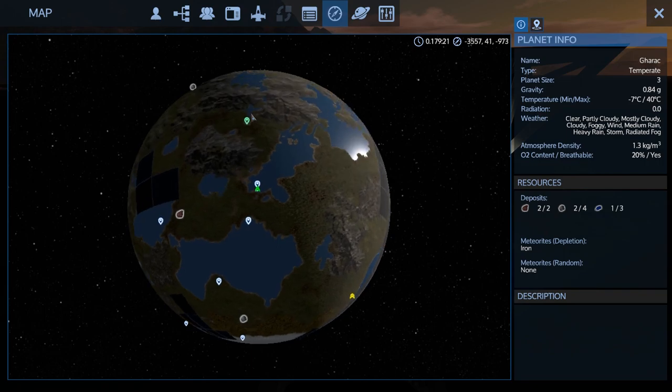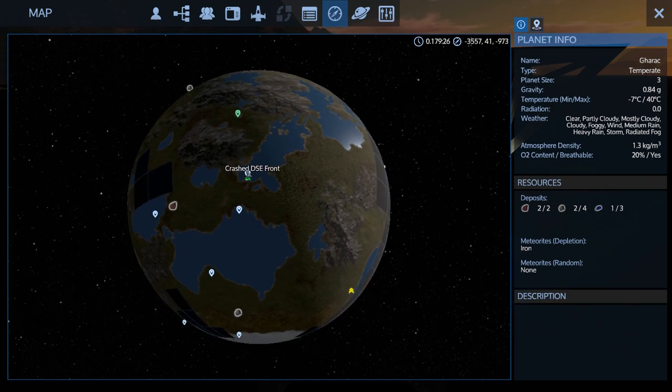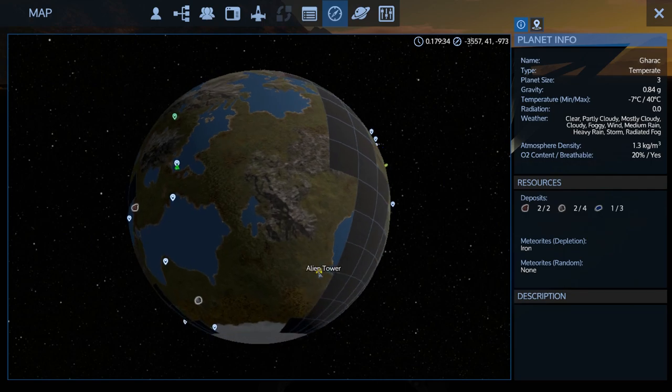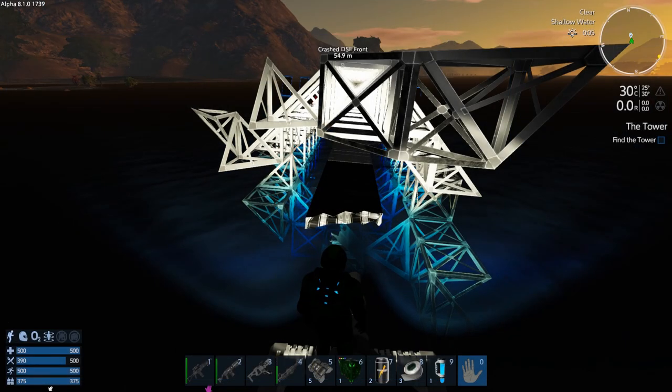I don't really have the greatest gear right now. I did get a T2 assault rifle out of the village, which I'm pretty happy about, so I've got that equipped. I'm only in the light armor that I made myself. I've uncovered the crash DSC front section and also the crash capital vessel just on the other side of this land bridge. Today we're going to loot these two vessels and then continue on with the Robson Protocol and finish off the alien tower.